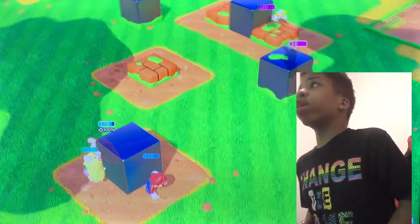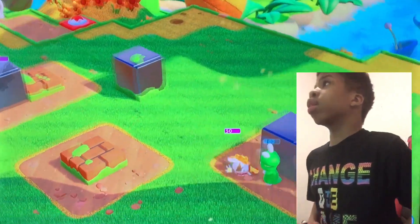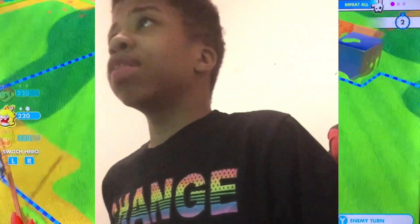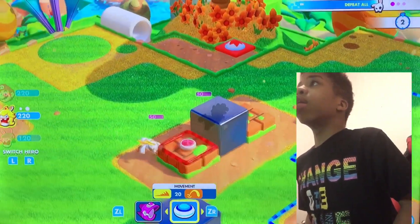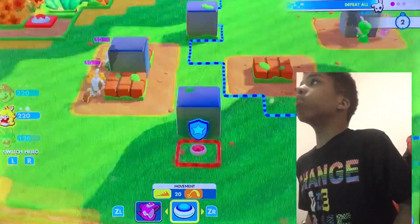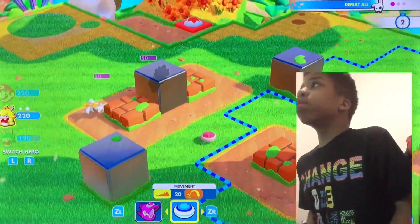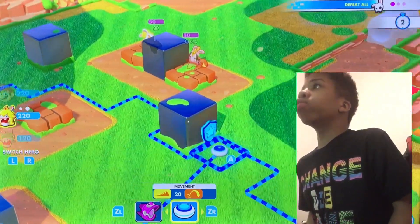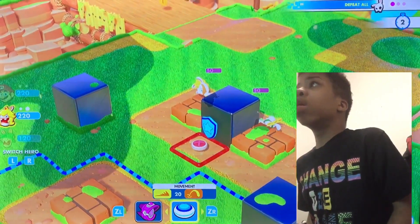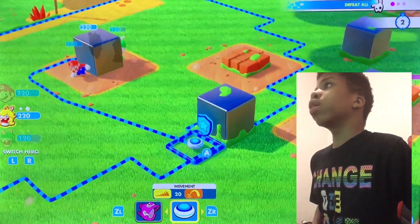They moved cover. Oh, it's still their turn. Oh God, Luigi Rabbit is getting sore. What was that? He just ran up. Alright. I still don't understand why it won't let me go where I want to go. It's making me move near a certain one. I can't even go over there. Okay, I'll just go here.